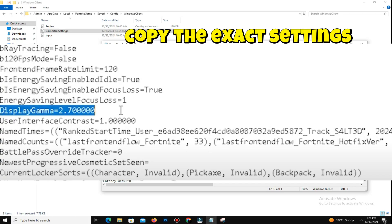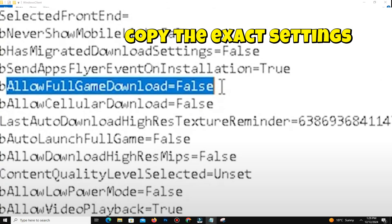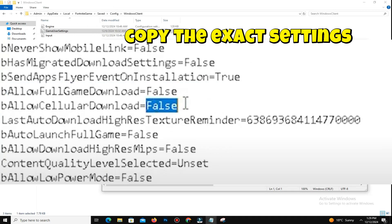For frame limit, cap your FPS three frames below your monitor's refresh rate for stability. For a 240Hz monitor, set to 237 FPS. For a 144Hz monitor, set to 141 FPS. For a 60Hz monitor, set to 57 FPS for better responsiveness.